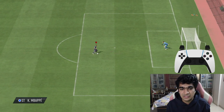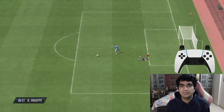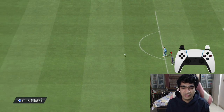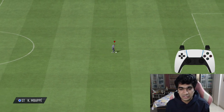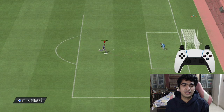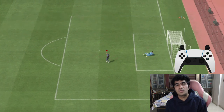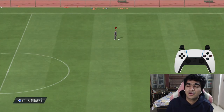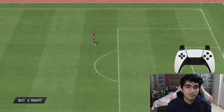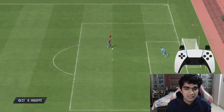Going ahead to step number two: to cancel the step over, all you need to do is midway through the step over animation press L2 and R2, which is the super cancel feature they introduced in FIFA 21. Just step over and then cancel using L2 and R2. This is very effective and can be used to bait your opponent, because the opponent will think you're going to do a step over boost, but instead you cancel it and move ahead.